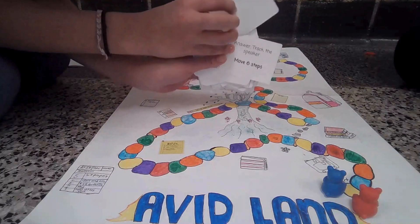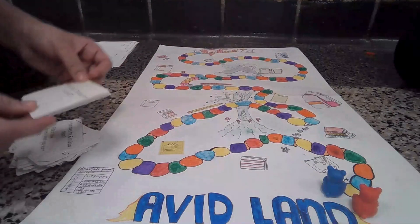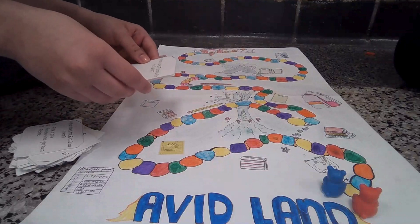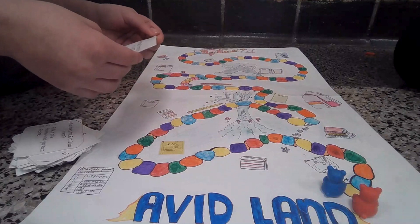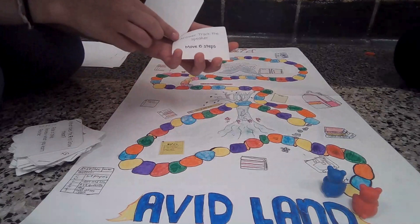If they get the answer right, they will move up as many spaces as the card says. The next player will go. They will answer the question that is written. If they get it wrong, they won't move up. This will repeat until someone wins.